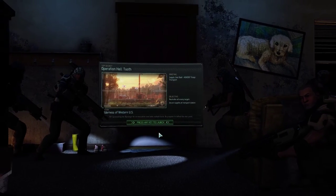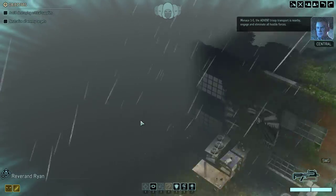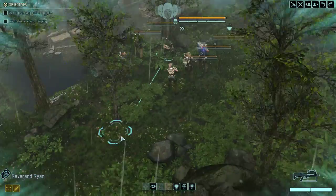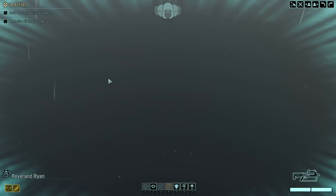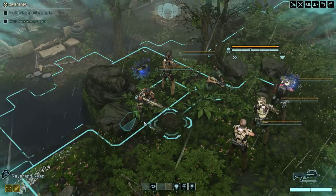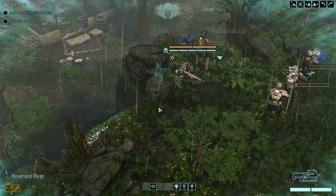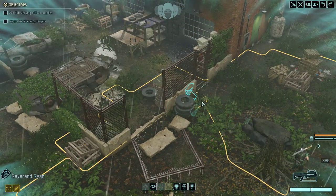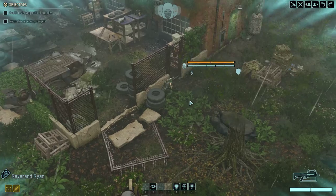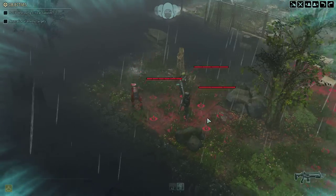Alright, here we go. Minus one five. The Advent troop transport is nearby — engage and eliminate all hostile forces. I assume the troop transport is this way. The map extends pretty far in that direction, so let's start moving. We've got a Shinobi. Let's see if we find anything. Nope, so we will continue forward. Oh, there's some Advent — I think that's an engineer, a gunner, a trooper, and an officer.